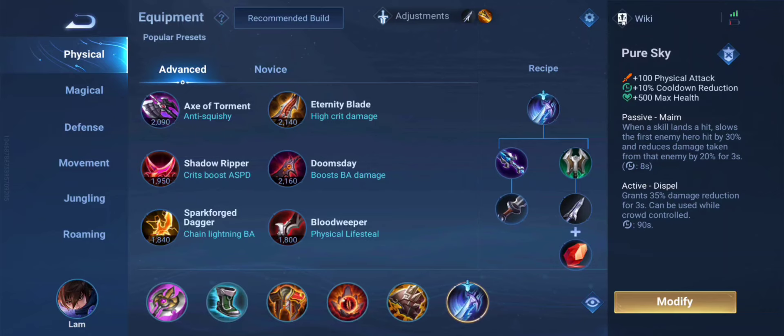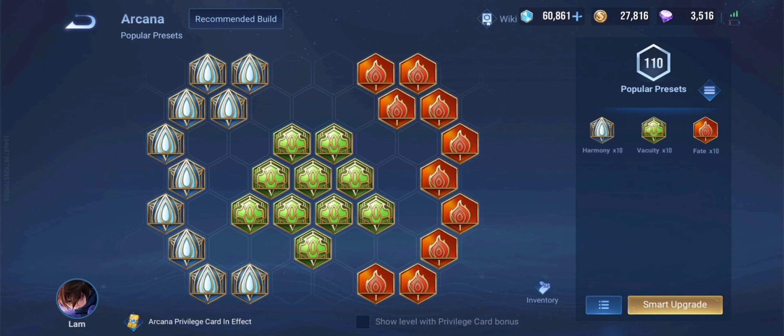And finally, Pure Sky. This is for 1v5 where all the enemies will be using their abilities on you at the same time — a lot of burst damage incoming. That is when you have to use this to nullify most of the damage. The Arcana is also important; we are going to be using these 3 and all 3 of them give max HP. Let's get right into the gameplay.